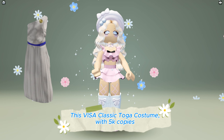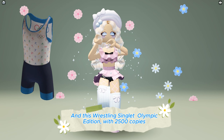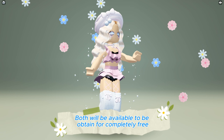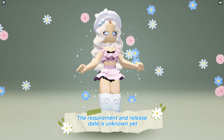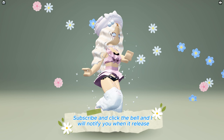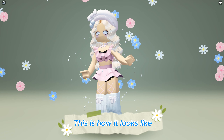This Visa Classic Toga Costume with 5000 copies and this Wrestling Singlet Olympic Edition with 2500 copies will both be available to be obtained for completely free at Olympic World game — game link in the description below. The requirement and release date aren't known yet. Subscribe and click the bell and I will notify you when it releases. Join the game then click on free UGC — both will be added here when release time. This is how it looks like.